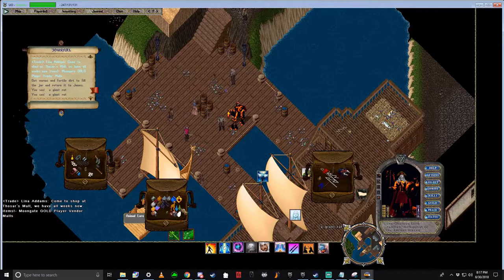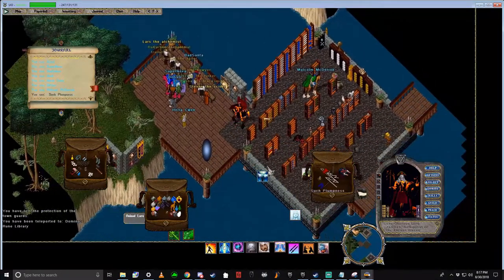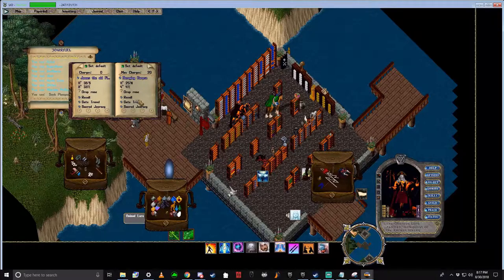Now go to the Moongate and head back to Domino's Library. Go to the same rune book as before. This time we're heading to Decaying Corpses, the second slot of the rune book.